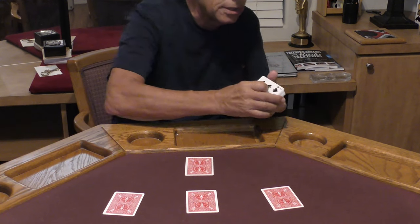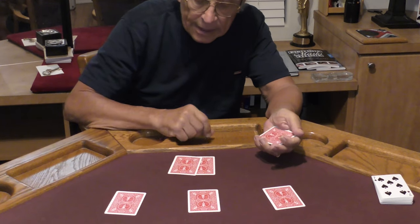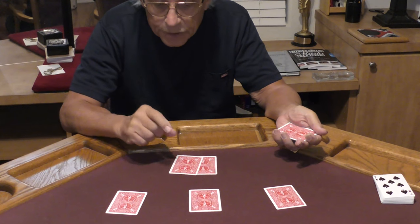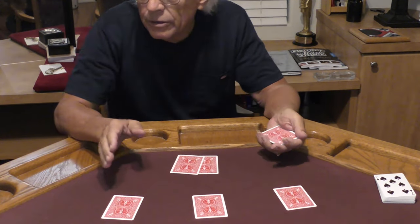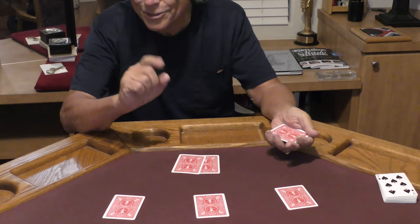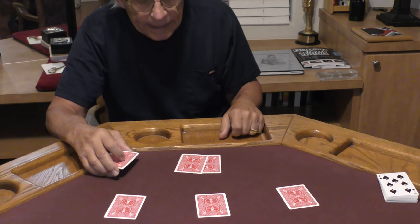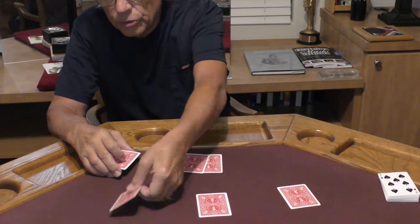I have a collection of clubs and spades. I'm going to place one black card right there on that ace — our Leader Ace. Here's what's going to happen: we're actually going to make these three followers disappear one at a time individually and switch places with the number card that's sitting on top of the Leader Ace.